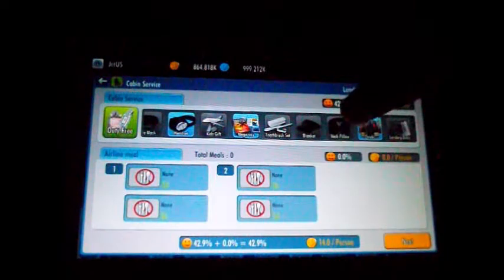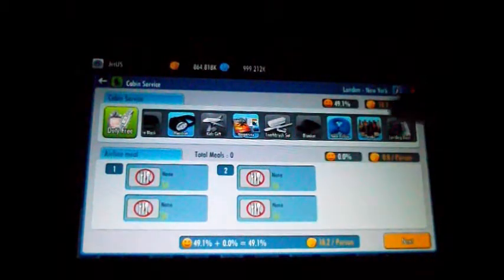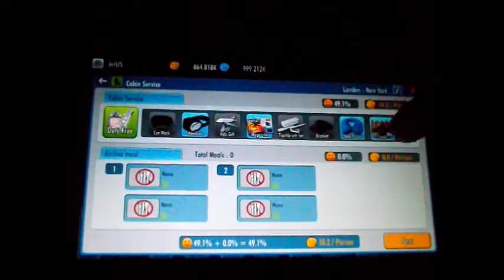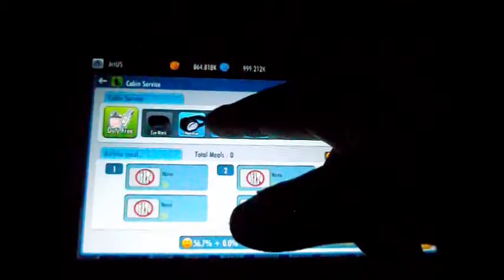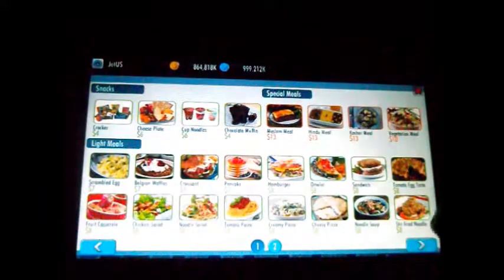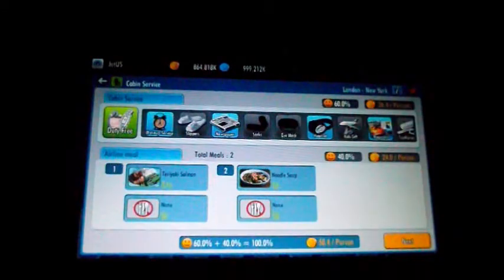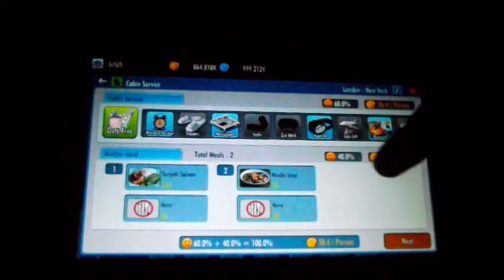Get all of the duty-free. That's quite usual on international flights. I have all the satisfactory things here — headsets, all the drinks, the most popular ones. Then you've got neck pillows, blankets, magazines. The kids' gift isn't as popular. I usually set this up so it's around 58% satisfaction, then use the wake-up service to get up to 60%. Then on the food section you get 40% — I usually use teriyaki salmon and noodle soup. On long-haul routes you can only get about three items, so use the first two and that will get you up to 100%.